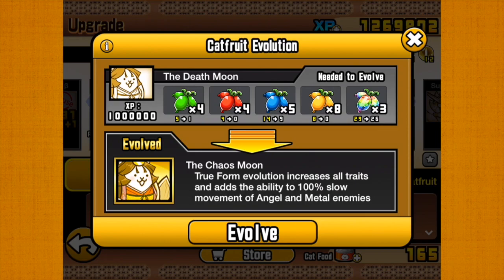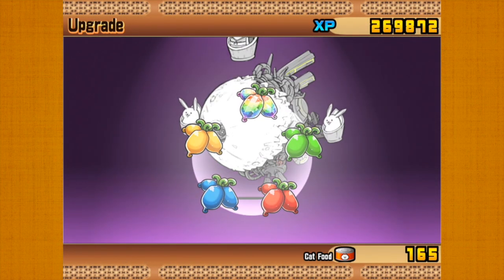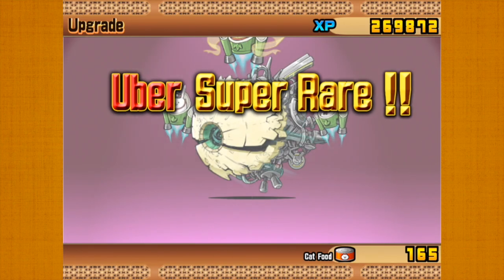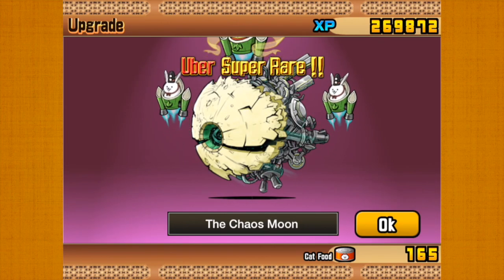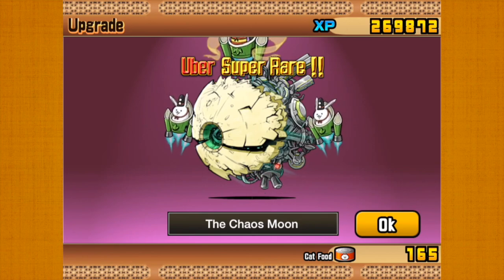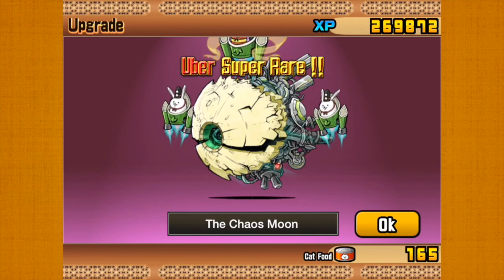We have enough to evolve this thing, so that's exactly what we're going to do. We're going to click the evolve button now and watch as the Death Moon is surrounded by catfruit and explodes into the Chaos Moon with colours and exciting things.